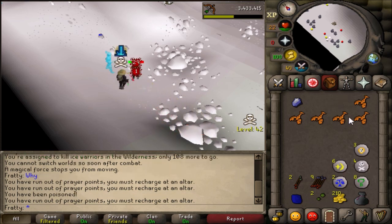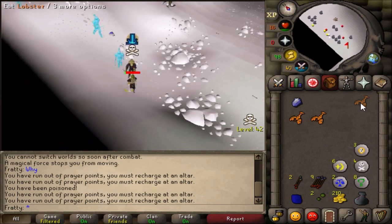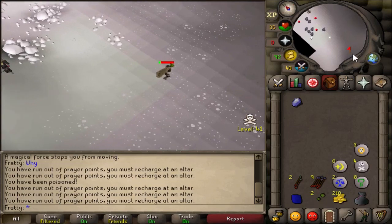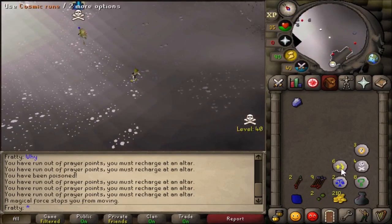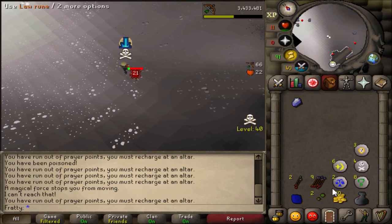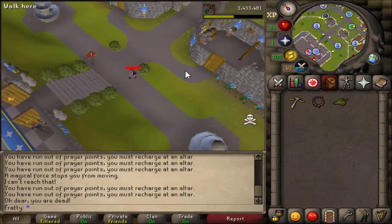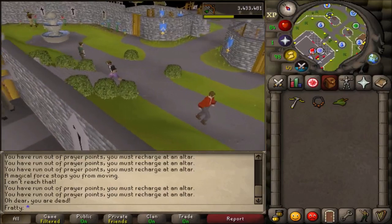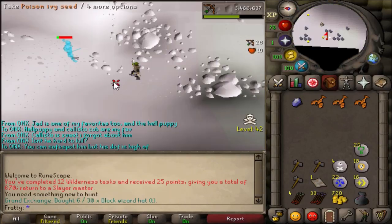Of course he has a DDS and I'm poisoned — there's literally no chance for me to escape. Luckily I wasn't skulled at all and I kept my three items, and he got pretty bad loot. He probably spent more on his runes to freeze me and stuff. You're gonna run into that — just be more aware and log out as soon as you see a white dot. Don't try to look at them first, just log out, it's a lot easier.